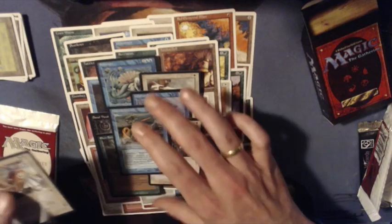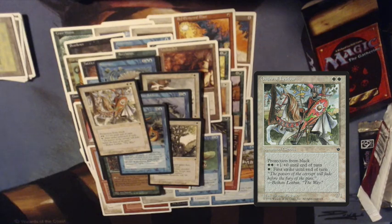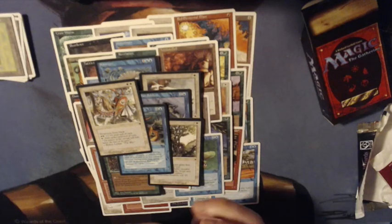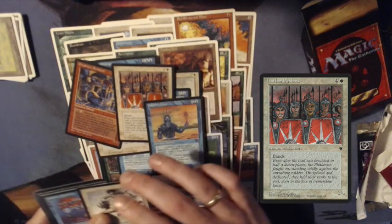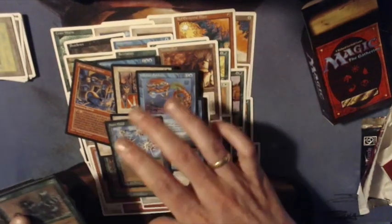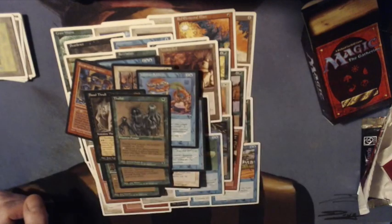This is obviously the pack of Fallen Empires now — he's going pretty quickly. The Pump Knight, Order of Leitbur I believe — pretty solid. And also that Eacsian Scout that can get First Strike, that's pretty good. Sea Singer can combo off really well with the Phantasmal Terrain he had earlier. A Dwarven Armorer, and an Eacsian Phalanx — that's a 2/4 banding creature, very strong. A Dralian Mage, another Merfolk, and a Talit — a 1/1 that can make smaller creatures.